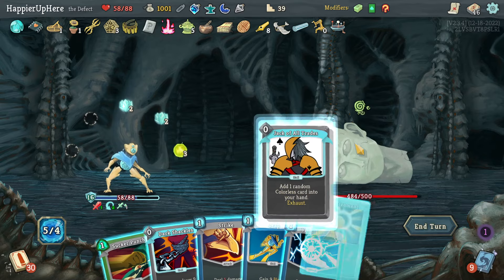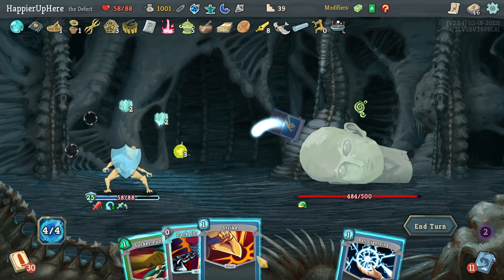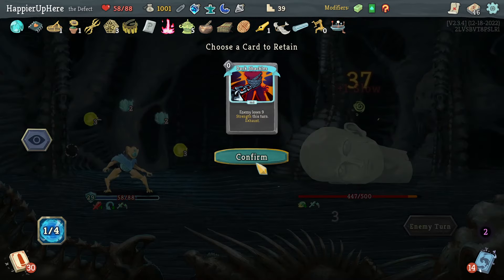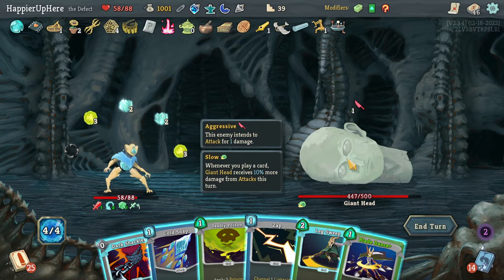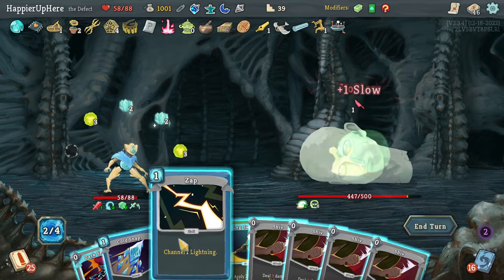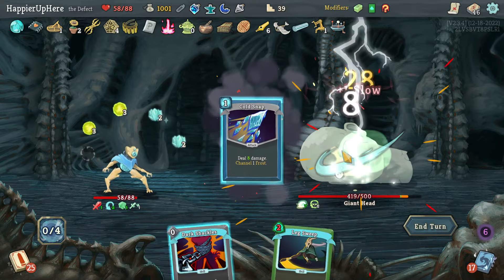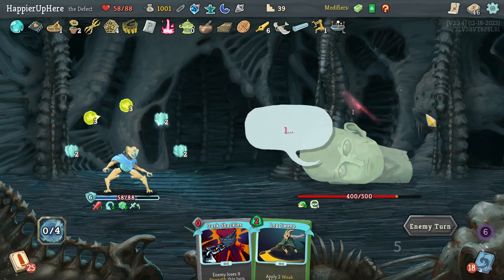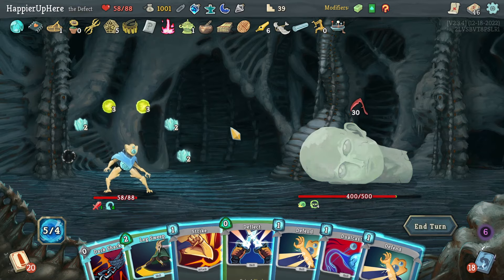Dark Shackles useful — Enlightenment not very useful but let's play it. Then Leap, Strike, Ball Lightning, double damage, and Sucker Punch. I'm a little worried because I'm Intangible next turn but what happens when the big attacks start? Deadly Poison, Blade Dance, Zap, play all the shivs, do Cold Snap, hang on to these two.